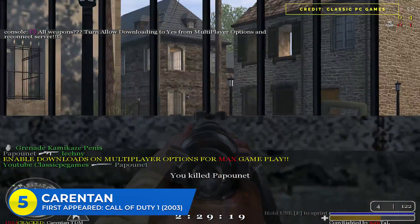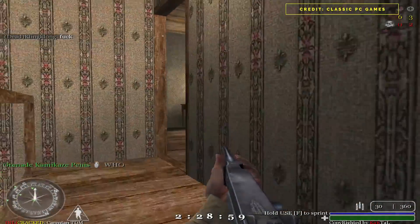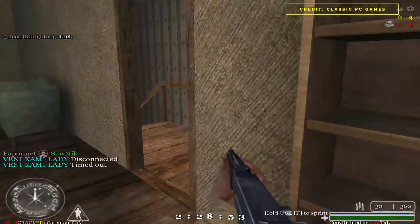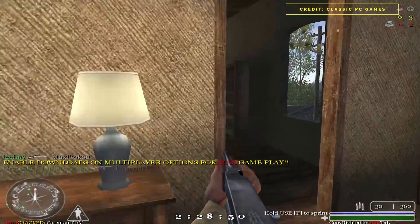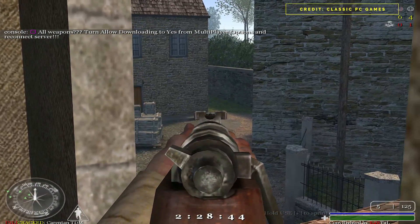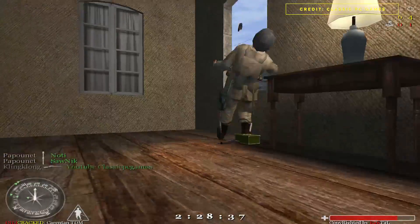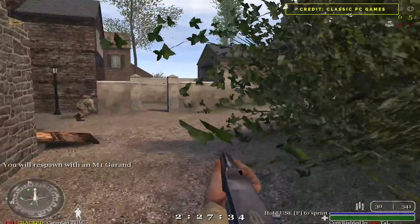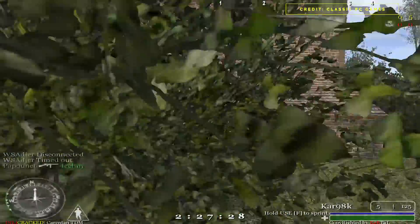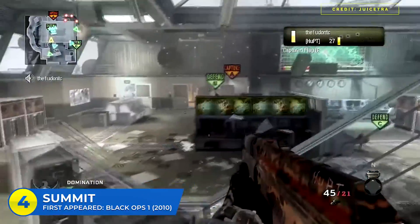At number five: Carentan with 5.5 appearances — another map with its own bizarre out-of-bounds appearance. Carentan first appeared in CoD 1 as one of the main multiplayer maps in rotation, then it was brought back in CoD 2, then remade as Chinatown in CoD 4, then Chinatown returned in Modern Warfare Remastered as DLC, and then Carentan returned to its original form in CoD WW2. It also has a weird out-of-bounds appearance in Black Ops 3 — the BO3 map Infection features a fully modeled, unreachable town that is actually a remake of Carentan hidden in plain sight, which is why I'm giving it 5.5.